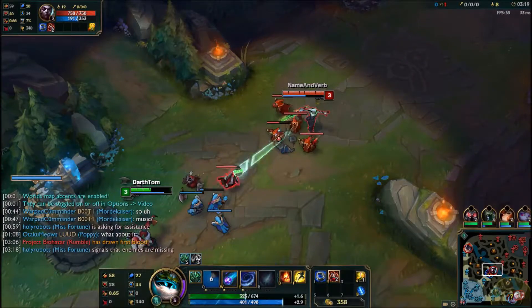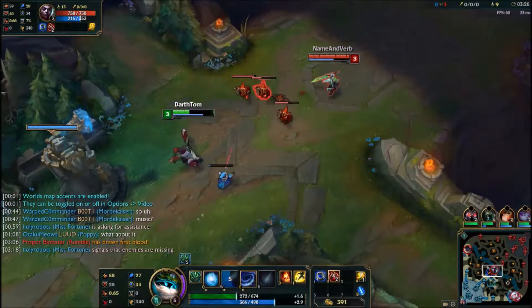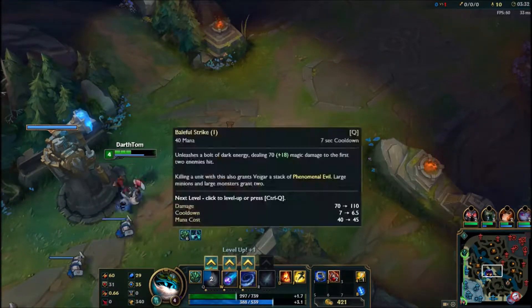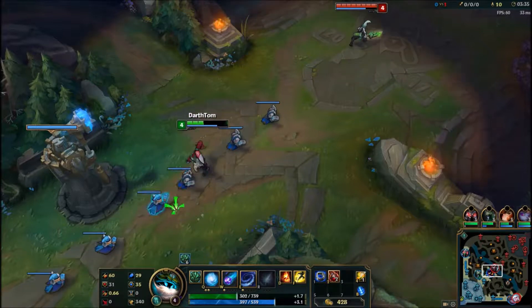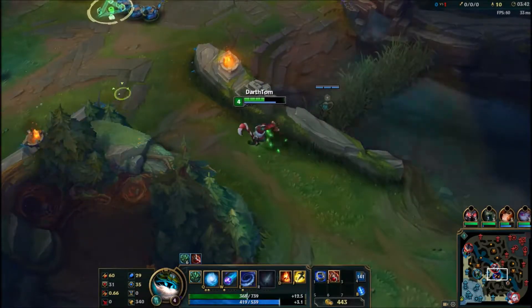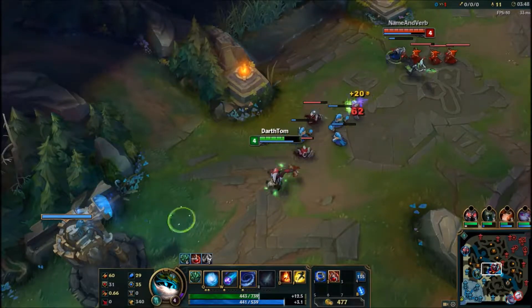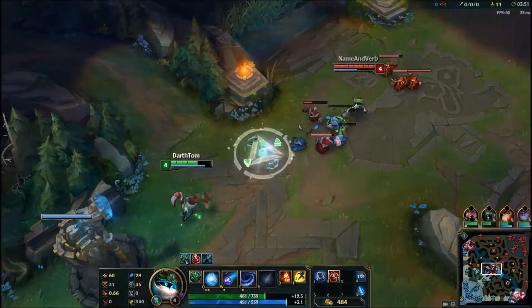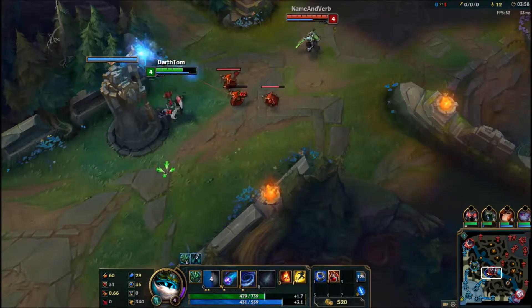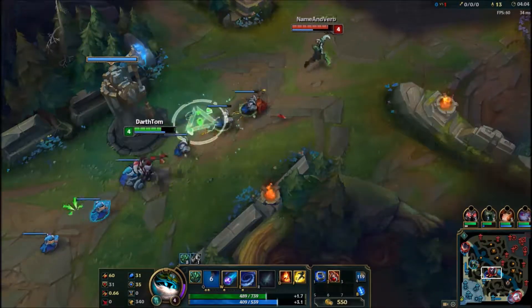Rumble takes care of Mordekaiser fairly often in this game. By the way, this is a loss — pretty much going to be a loss. So if you're expecting me to go all-out OP, I do get some plays in but it wouldn't be enough because my team was too heavy to carry. MF did a pretty good job, but it's definitely hard when you have to deal with more than one fed champ on the enemy team. This is a normal game.